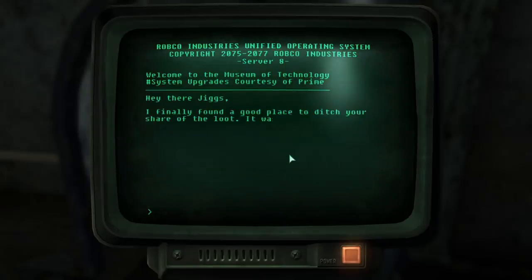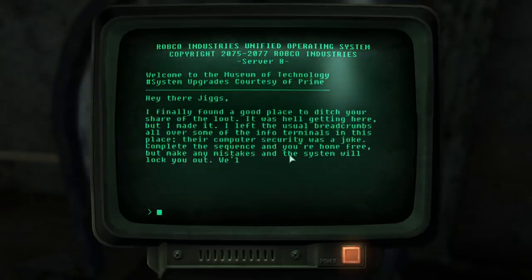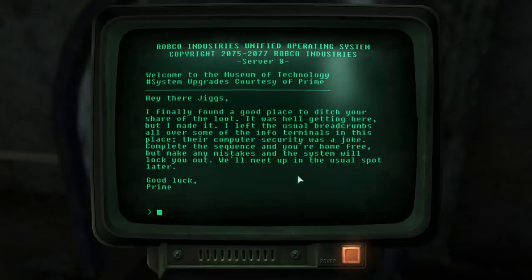Selecting the string of zeros, we can start the minigame that Fallout 3 hints to the solution of with the name of the guy we are seeing the message from: Prime.